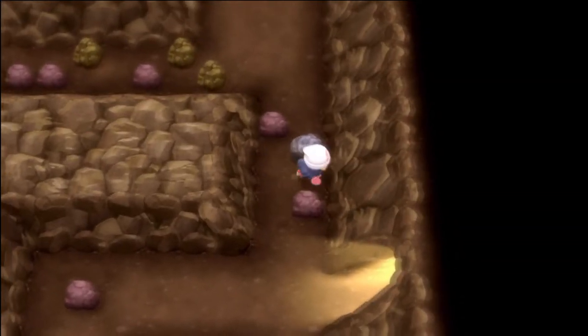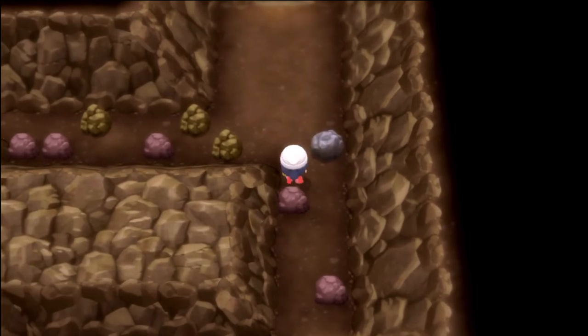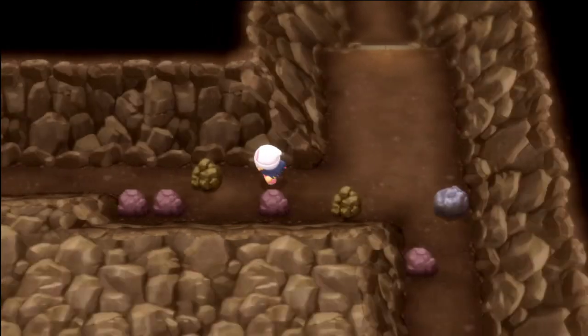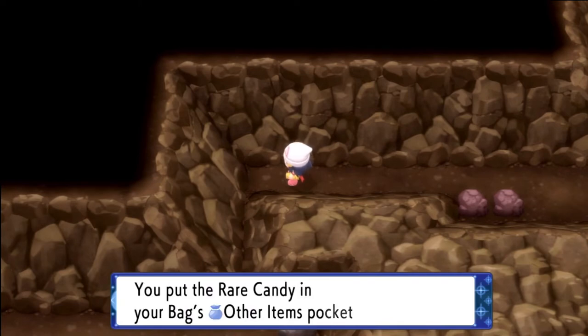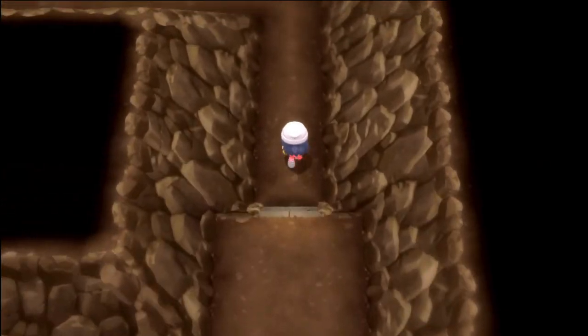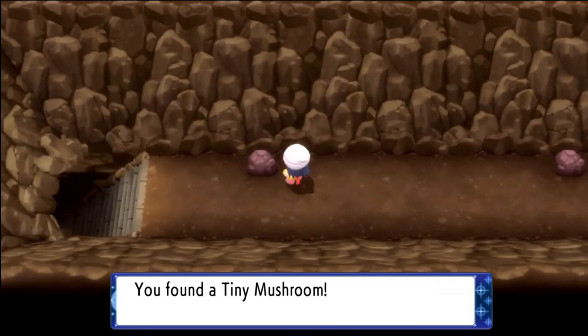From there, go up and push this strength boulder out of the way several times just to get it out. Then rock smash over to the left a couple of times. This video is very long — it was 18 minutes long raw before editing and now it's down to about 12 or so. Anyways, at the end of that path you can get a rare candy. And just before we go deeper into the cave into the second to last room, you can grab this tiny mushroom.